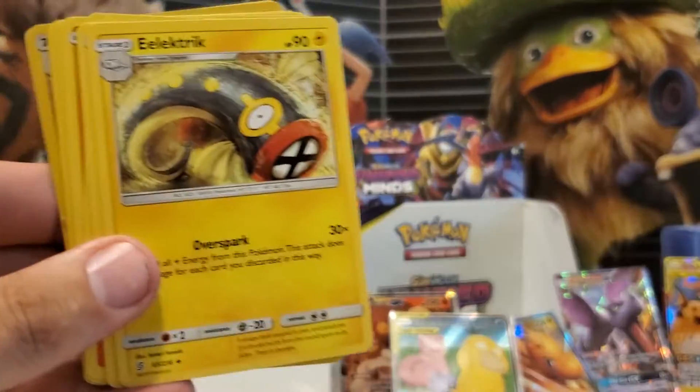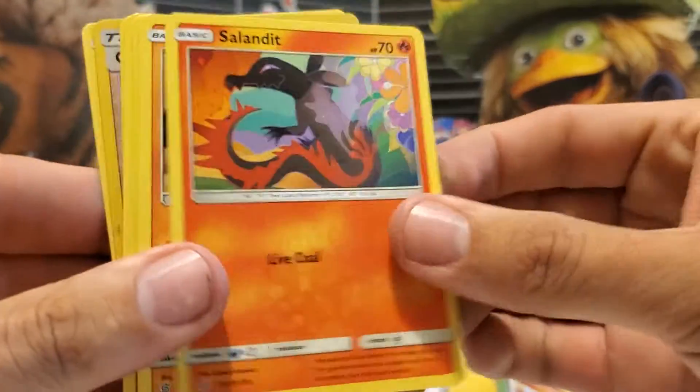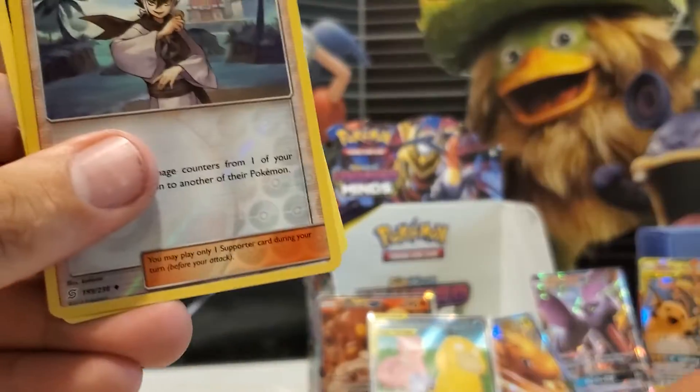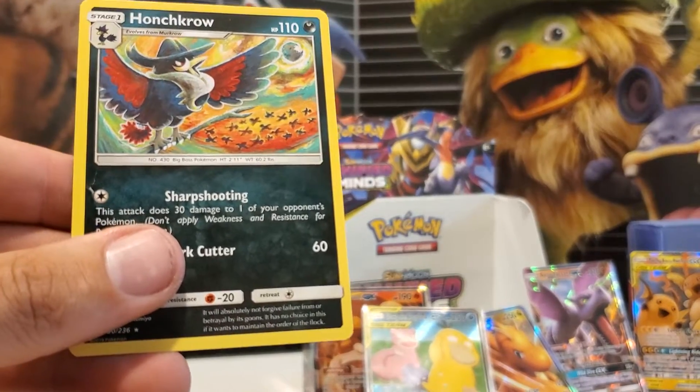Psychic, Tranquil, Electric, Trainer, Slandit, Gible, Swaddle, Bidoof, Scruppy, First Holo, Grimsy, and a Non-Holo Haunt Crow.